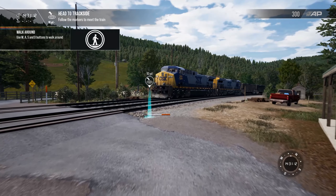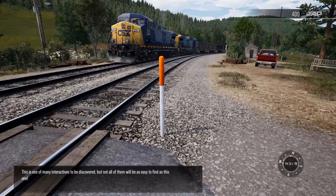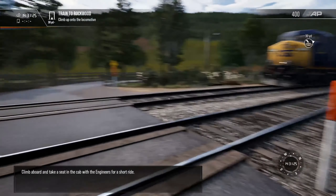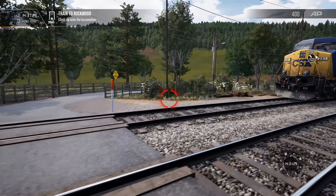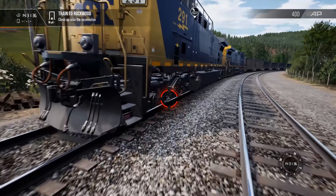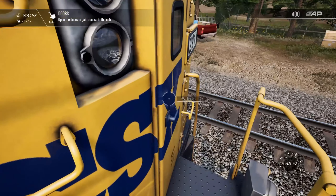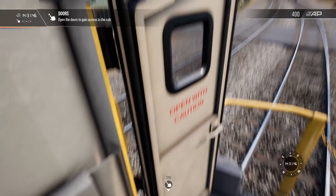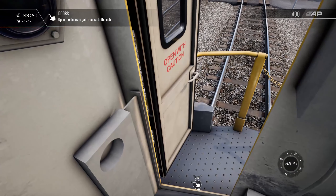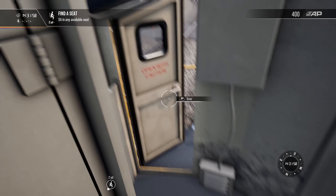Looks like we got another train headed in the opposite direction. We fixed a marker — this is one of many interactables to be discovered, but not all will be as easy to find. We're going to climb aboard and take a seat in the cab with the engineers for a short ride. I'm also noticing the frame issues that a lot of people have mentioned.